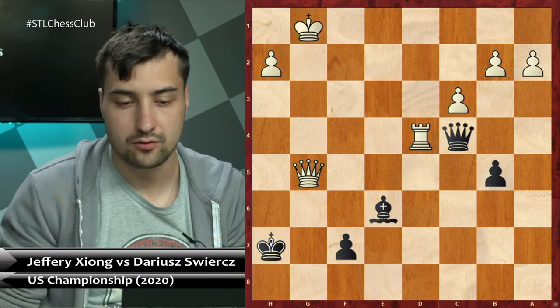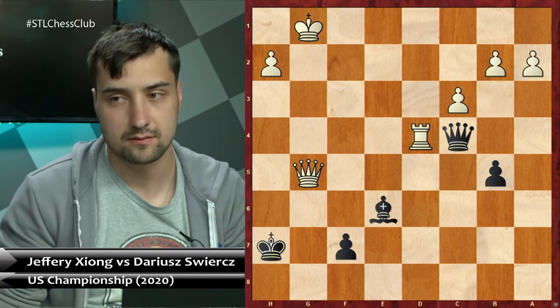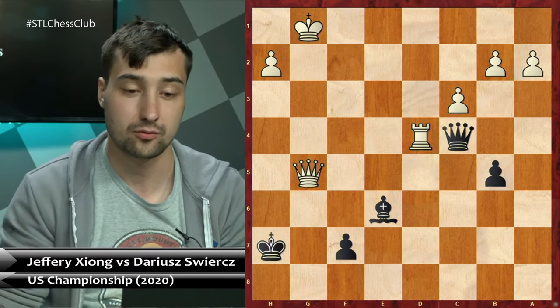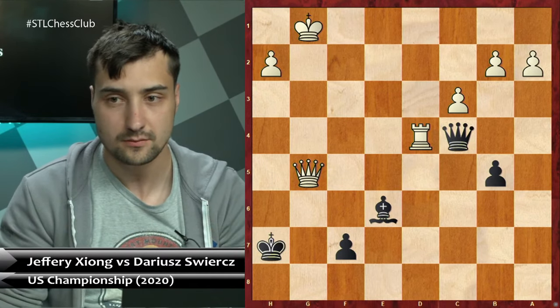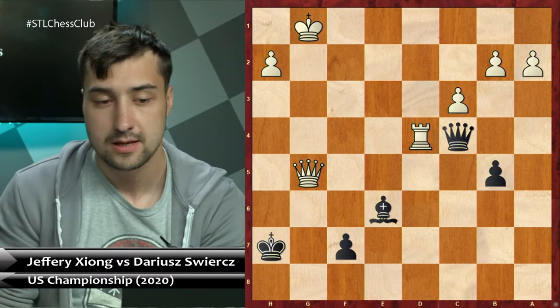It was a great game by Jeffrey, even though this Nc2 idea was maybe not as sound because of this Nf3 possibility. But then I had to be super accurate and I made some mistakes — unfortunately I lost. So that's the first game I want to show. The second game I want to show today on Sveshnikov was actually the critical game for the US Championships title, because it was between two players who were co-leading around round nine — it was between Jeffrey with Black and Wesley So with White pieces.